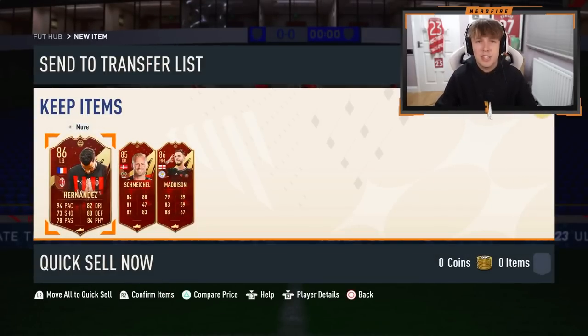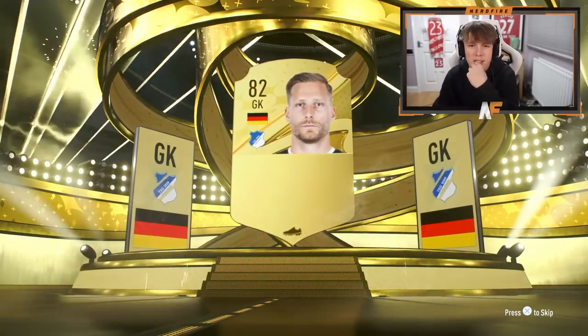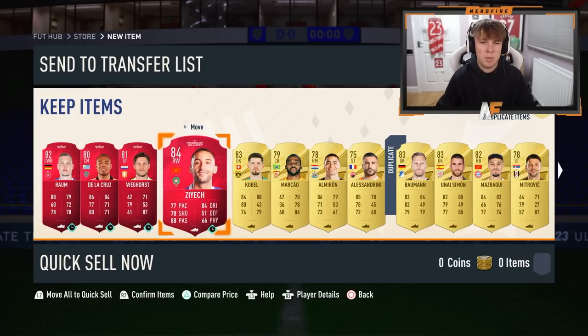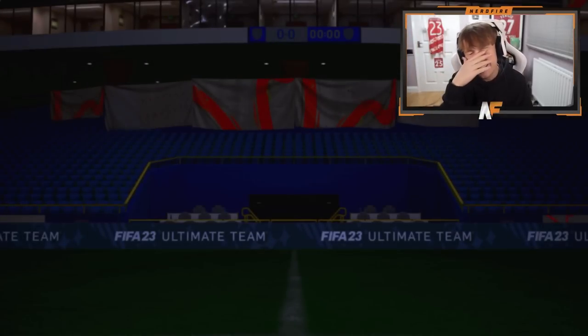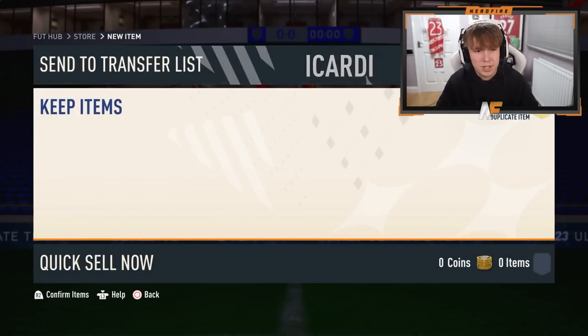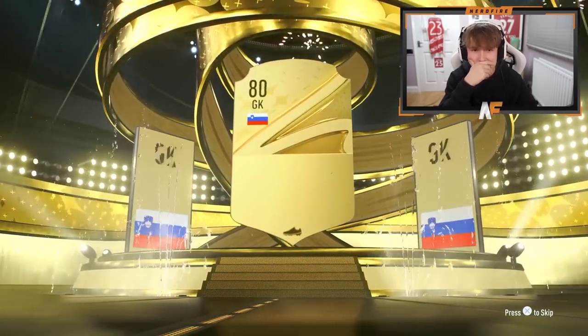We're going with the 50k pack first, then the Team of the Week pack, then the ultimate pack. Nothing great in the 50k — Germany goalkeeper, Neuer 83. Taking these four player picks. On to the Team of the Week pack — please give me the Egyptian right wing. It's not even 83 plus — disgusting, we don't even get an 84 plus. Ultimate pack — please be a walkout. It is a walkout, thank the lord! I actually thought we didn't get one.